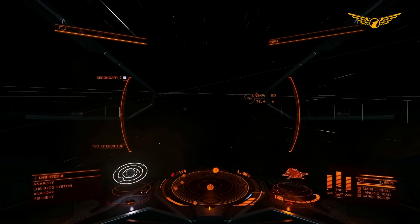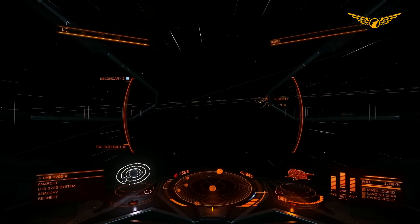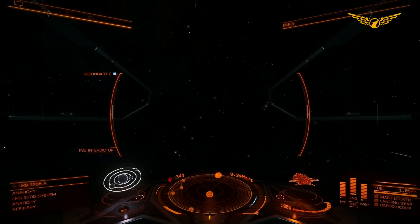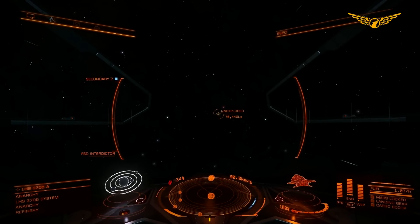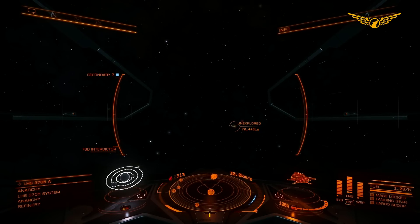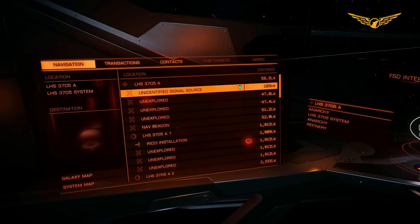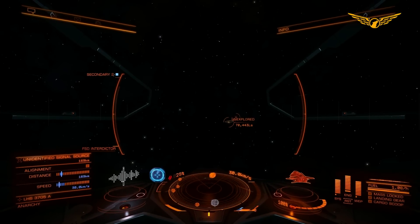Now the first thing I'm going to do is get a little bit away from the main star in this system, just because I don't want to risk the possibility of fighting next to a star and overheating too much. Then I'm going to slow down to 30 kilometers a second, and I am going to have a look over at the navigation panel, scrolling all the way to the top, and what we're looking for is these — unidentified signal sources. So let's target this one. Where is it? It's behind us.